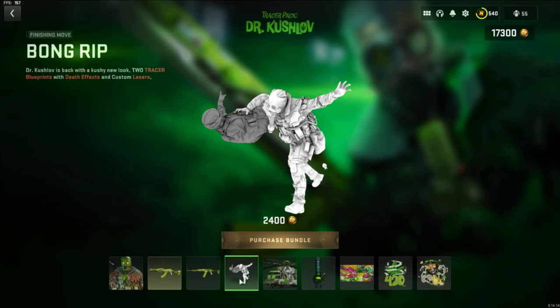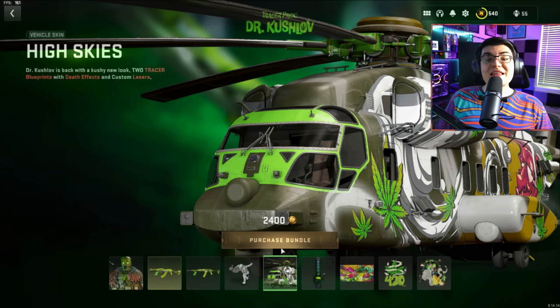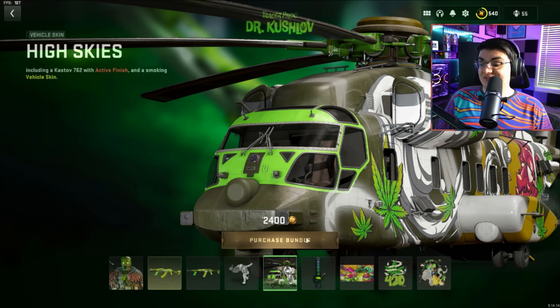Then we've got the Bong Rip finishing move and we're going to try all three forms of that — it looks interesting just looking at the photo. Then we've got the High Skies heavy chopper vehicle skin, and what's interesting is it comes with a smoking tracer effect. So we'll definitely have to see how that works out.